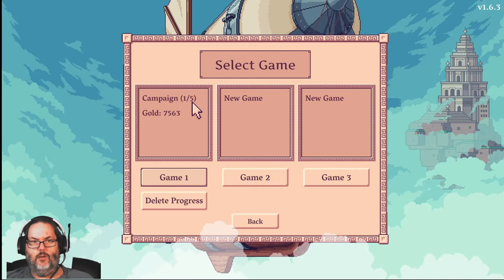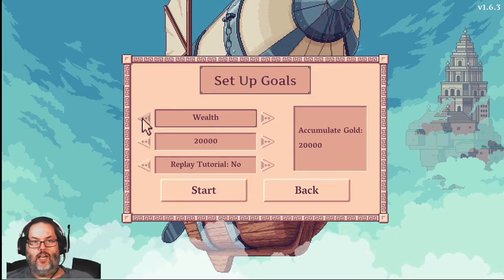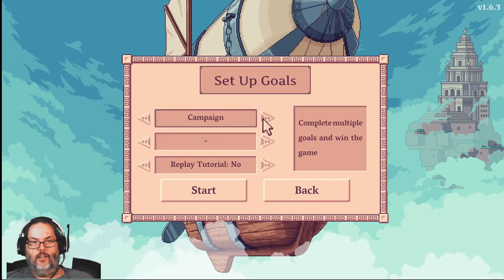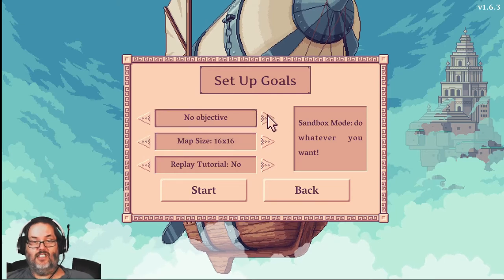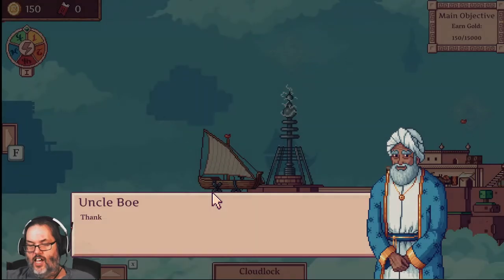So you can see I had completed one of the five campaigns. We could do a campaign, but I was going to do sandbox mode. Actually, we're going to do a new game — sandbox mode. You know what? I guess we will do the campaign. On the sandbox, you can actually set your map size anywhere from 6x6 up to 16x16, so it's a pretty large map.